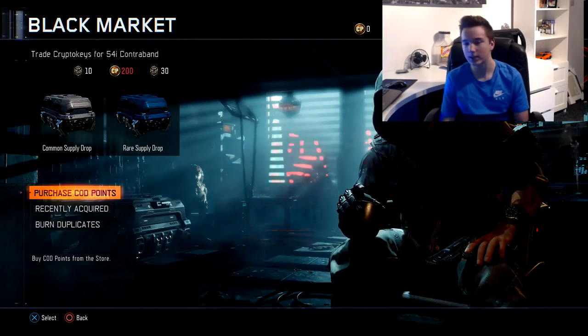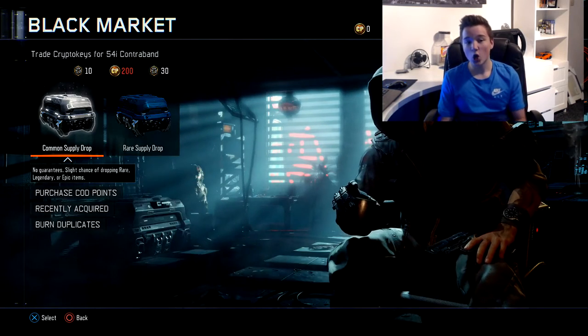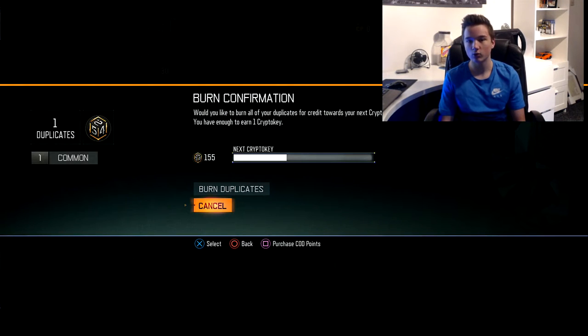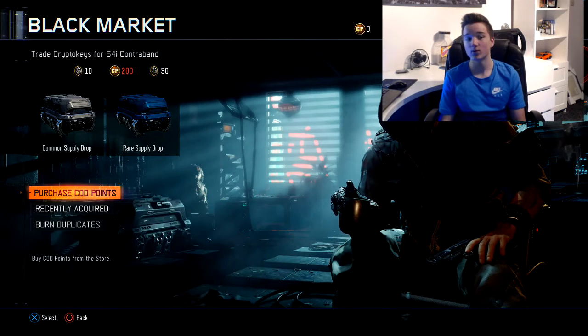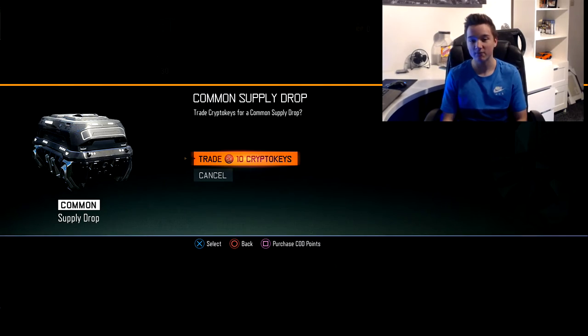We are going to open 15 common supply drops, probably 16 because I'll probably get like 5 duplicates. I've got one cheeky duplicate so that's 156 crypto keys that I'll actually have. This is actually going to be really fun — I've been waiting so long to do this because I wanted to actually make a video out of it.